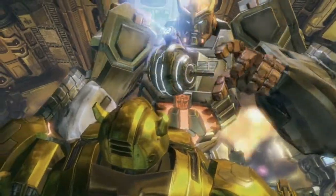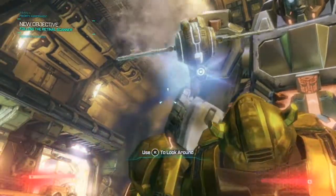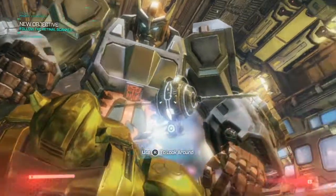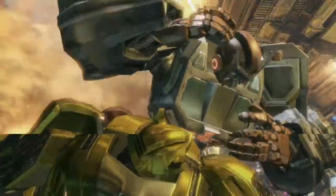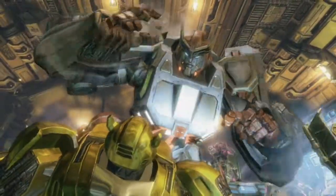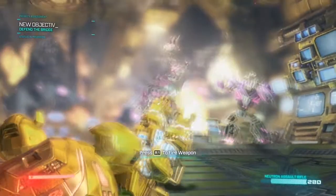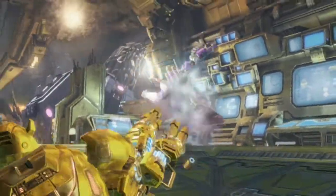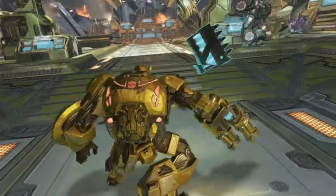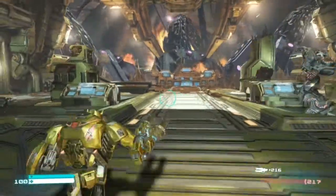Okay, looks like we're adjusting our controls. It just plays like the first one — L1 to zoom in, R1 to shoot. Grab this ammo clip. More Decepticons are trying to board. Let's reload while we're at it. Decepticons are boarding the ship!